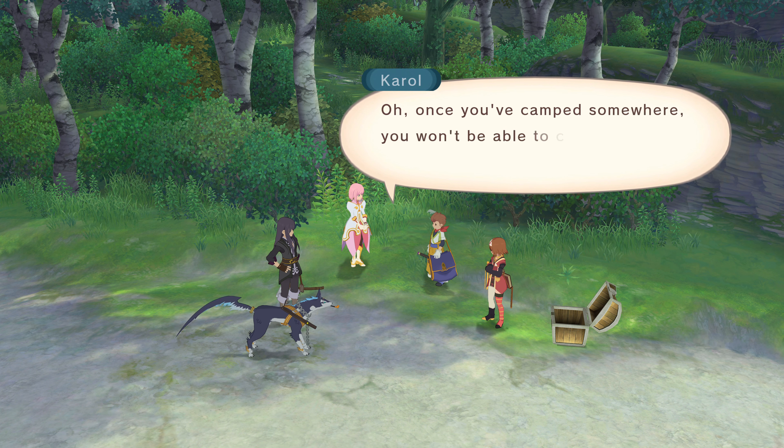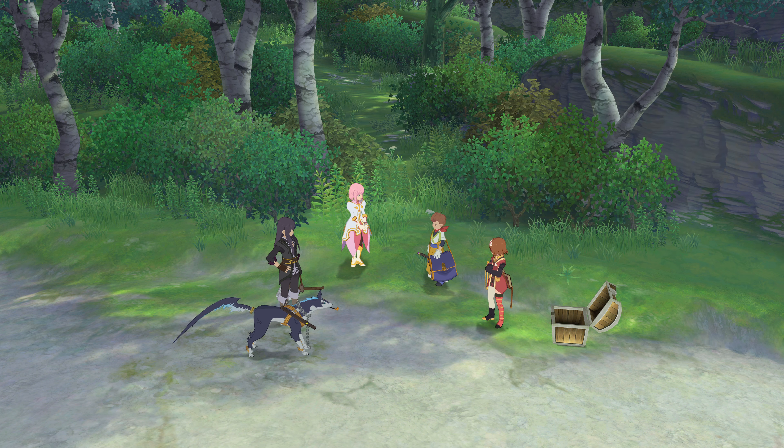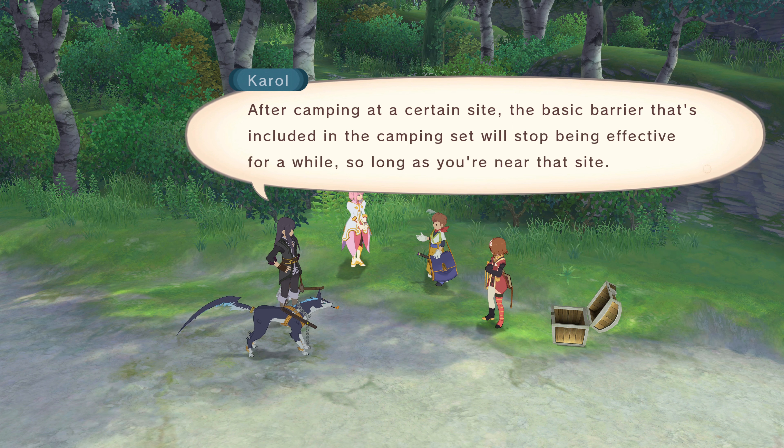Oh, once you've camped somewhere, you won't be able to camp around there for a while afterwards. Why's that? After camping at a certain site, the basic barrier that's included in the camping set will stop being effective for a while, so long as you're near that site.